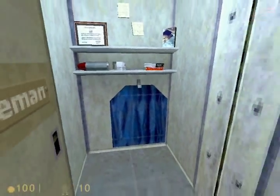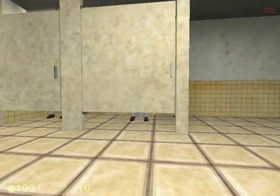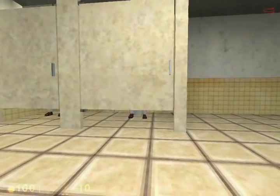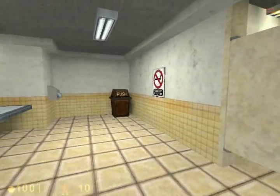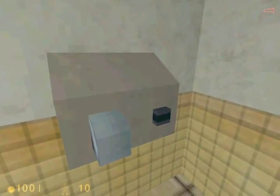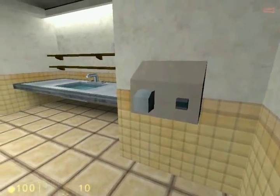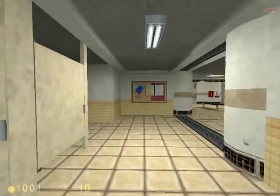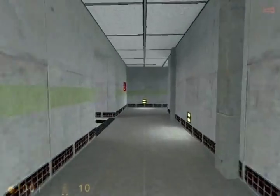The bathroom area — because I'm a pervert, let's look to see who's using it. There's two people inside and they don't want to be bothered, and I don't blame them. You can't use this sink, but you can use the automatic hand dryer. Kind of cool. Another health machine which we can't use, but keep mind of it for later on. Anyway, nothing else to do here, so let's just backtrack all the way.